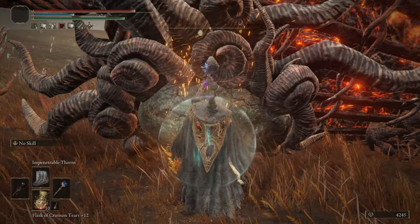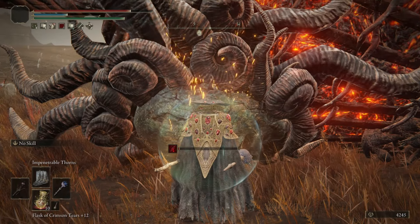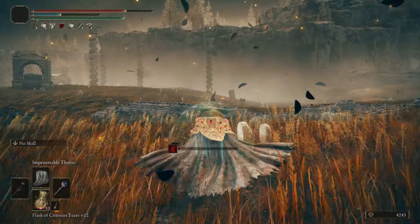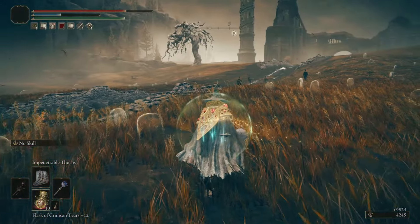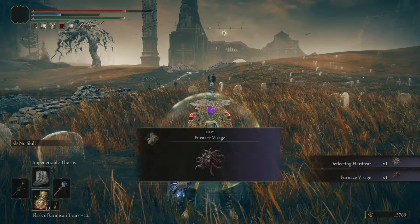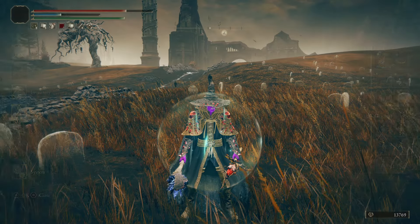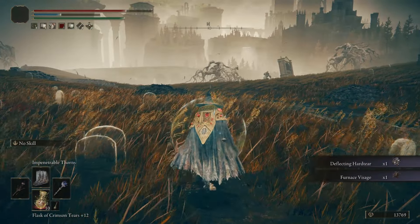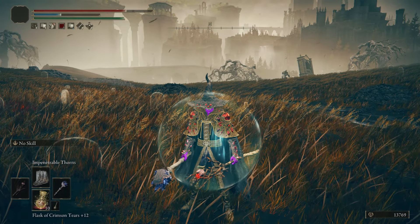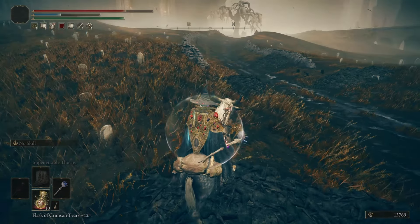Now what kind of damage are we going to do to this guy's face? Check this out — 27,669 damage. And take notice: my FP bar is only a little less than halfway empty right now. I only have 30 Mind on my character. This is one of the most crazy builds I have seen in this game so far.